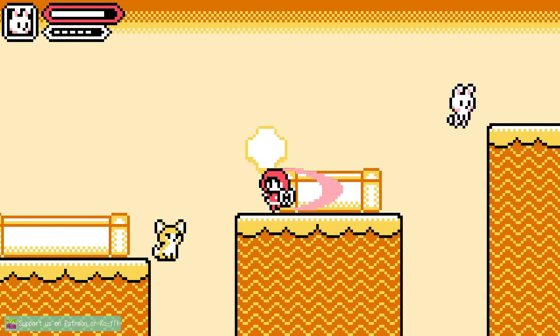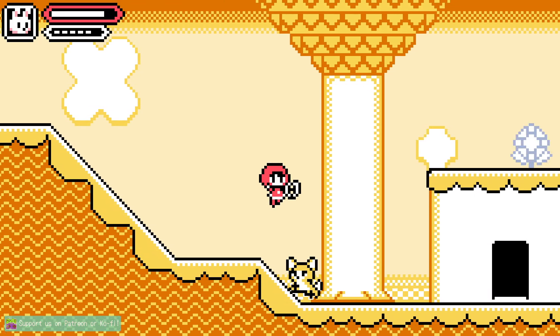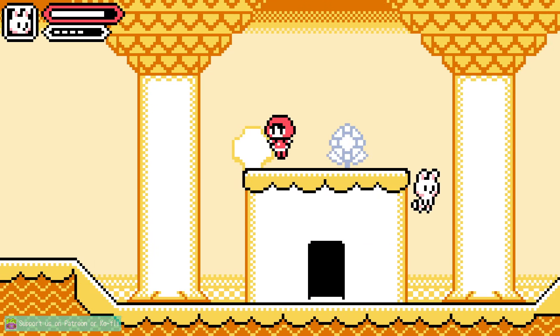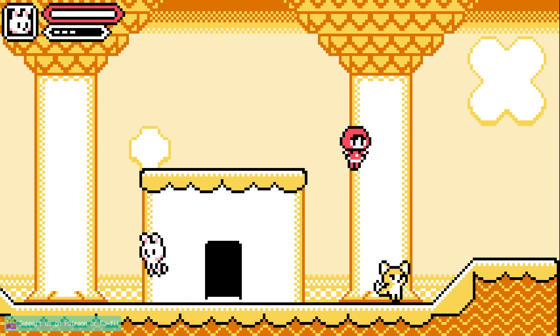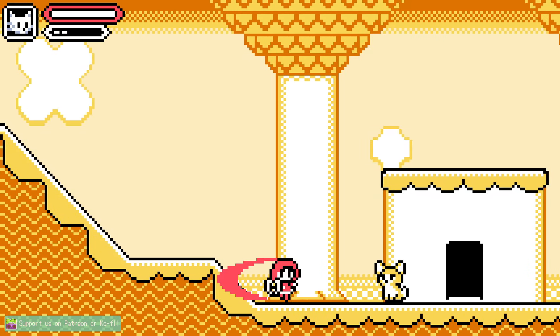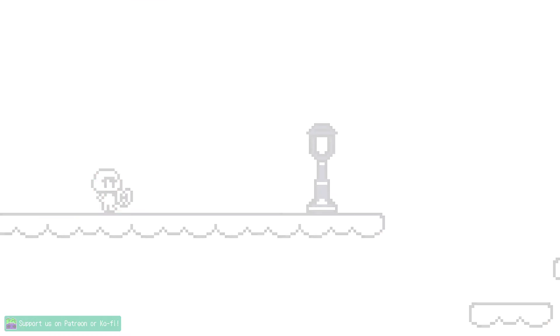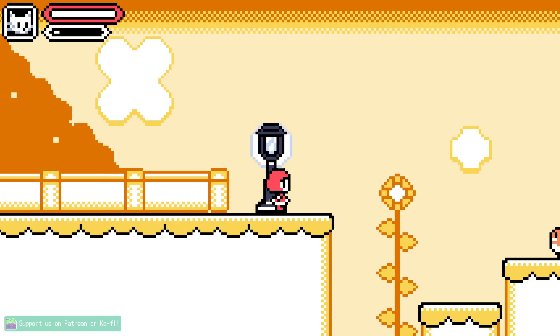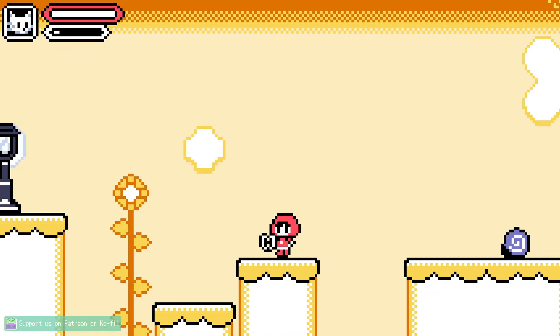Let's just actually use this run button for a change. The controls are just a little — I don't even want to say finicky, but there's definitely times where I'm not meaning to use my animal minions. I mean, that one I actually hit the button, but I'm not always meaning to. Unless I just go in the door by touching it, but I definitely didn't mean to hit up there.